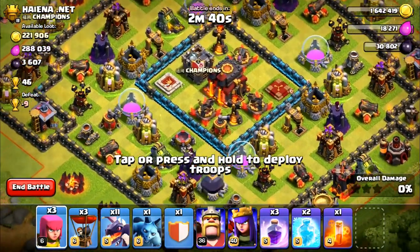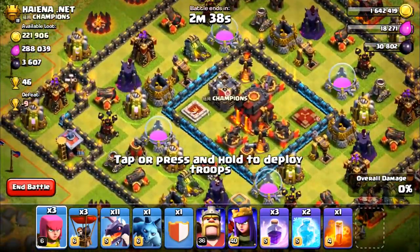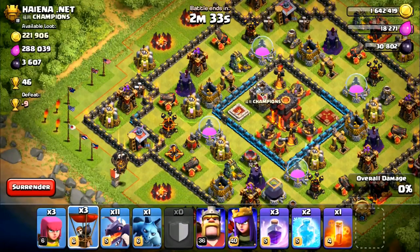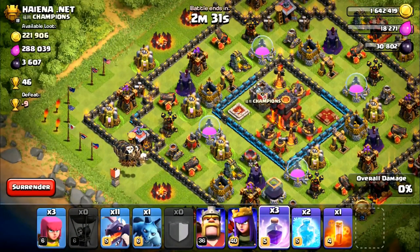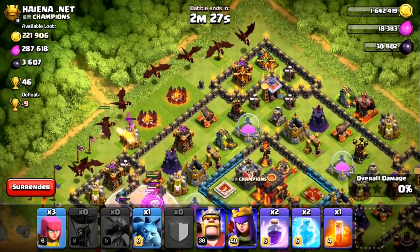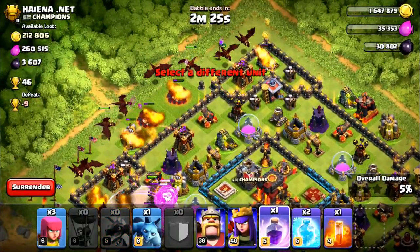As you guys may notice in this attack, I'm using dragons. We found a 46 cup offer all the way up in Titans 2. My queen is maxed now — I decided to max her out. It was necessary. I had lost a couple raids and I was raging, so I was just like, let's get her maxed and we did. 46 cup raid here — go ahead and put the lava loon down on one side.